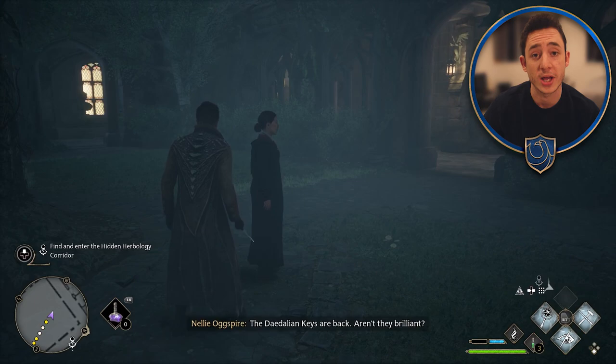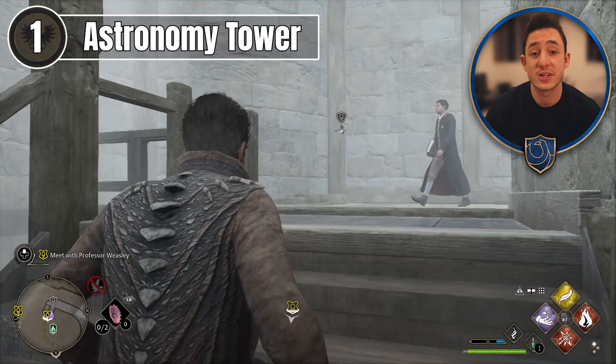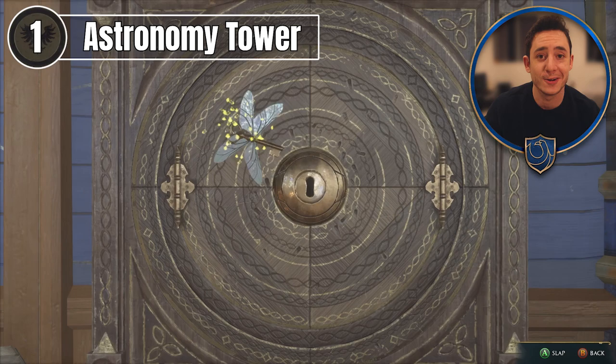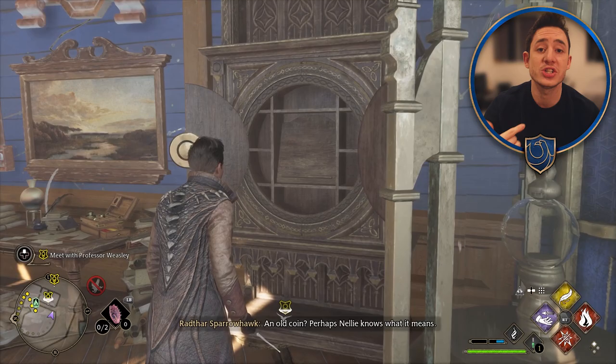To kick off this quest, you need to go speak to Nellie Ogspire in the Transfiguration Courtyard. She'll be raving about these Dadalian Keys and give you a bit of backstory as to what they actually are. Then she'll suggest that you go find one she heard about in the Astronomy Tower. The first one is really easy to find as the quest actually tracks it for you. You just follow along with the quest, go into the Astronomy Tower, and you'll see the key towards the bottom of the staircase, which will then take you to the lock it goes into. The minigame to get the key into the lock is actually really fun, but can be a little frustrating the first time.